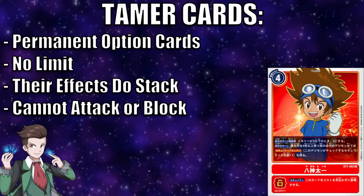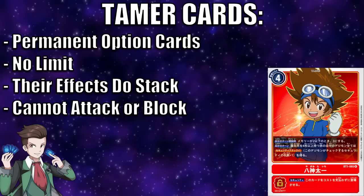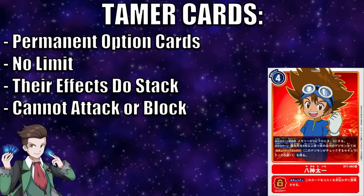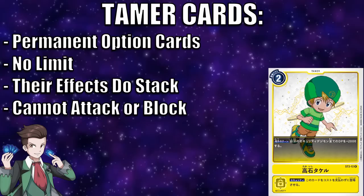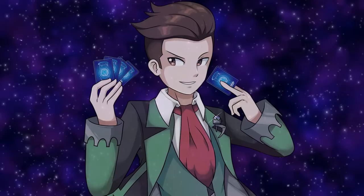The last type of card is the Tamer card — basically a permanent option card that is played in the battle area. Unlike option cards, there's no color restriction to playing Tamer cards; as long as you can pay their costs, you can put them into play. There's no limit to how many Tamer cards you can have in your battle area at one time, and if you have multiple copies of the same Tamer card, their effects do in fact stack. For example, this TK Takaishi gives 2,000 power to your Digimon in the security area — with 4 in play, that's plus 8,000 DP.